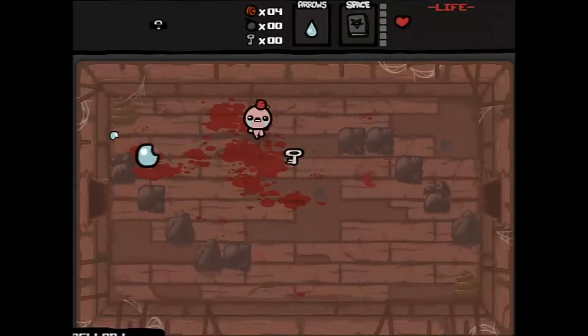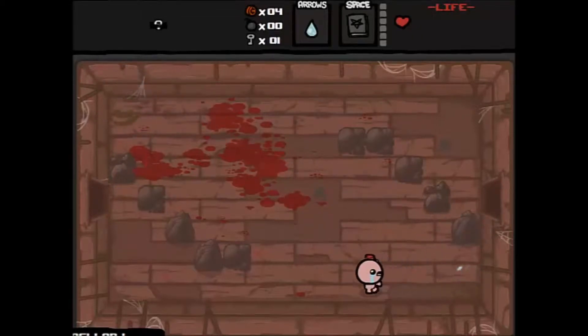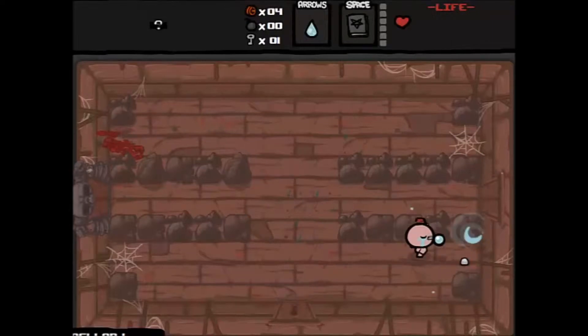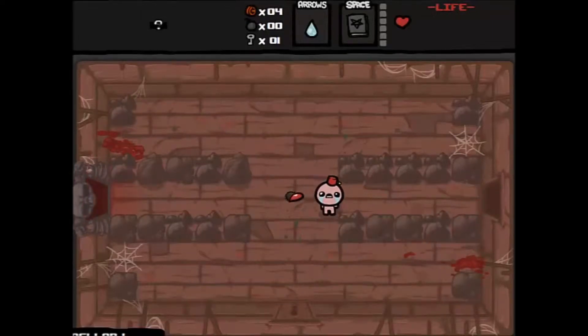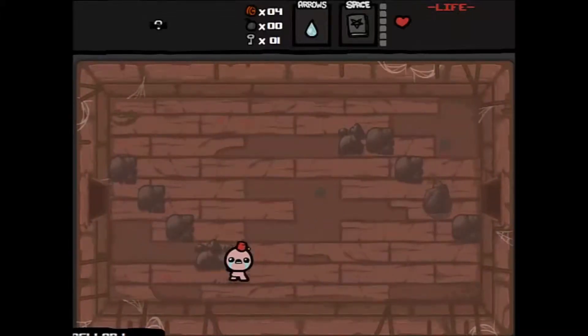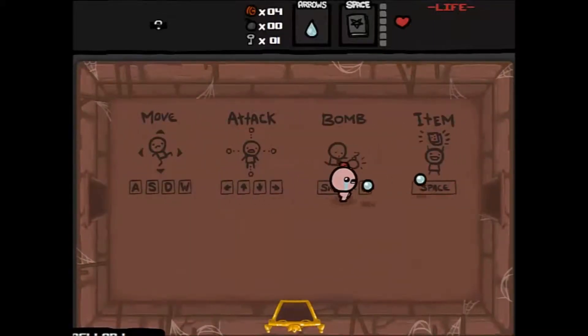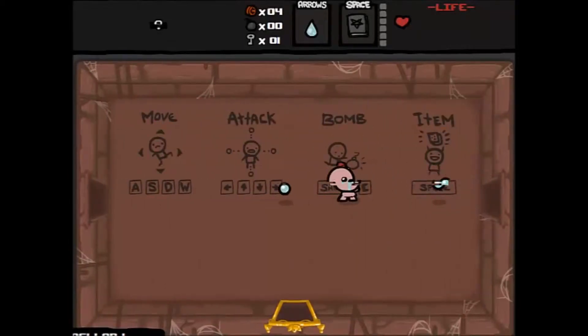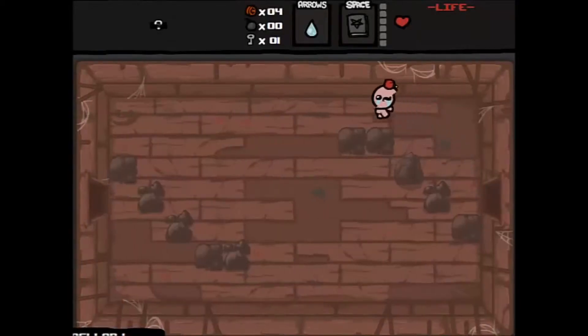Every damage upgrade gives him more damage. We have a key, that's great — we could go to the shop if we wanted, not really necessary. We did start on Curse of Darkness, which means we can't see the minimap in the top left corner. That's okay because the first floor is usually the smallest.